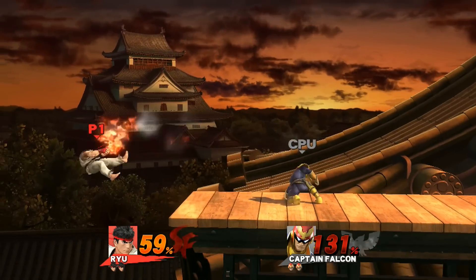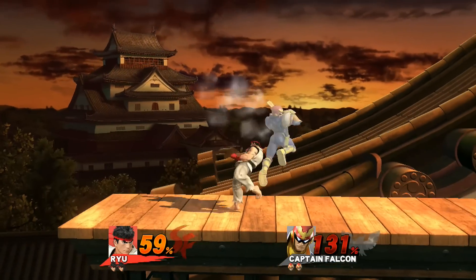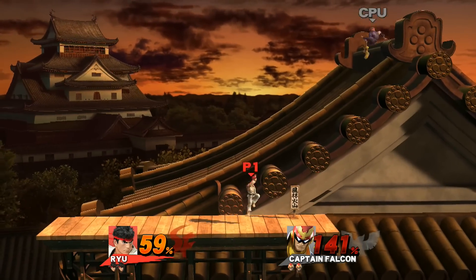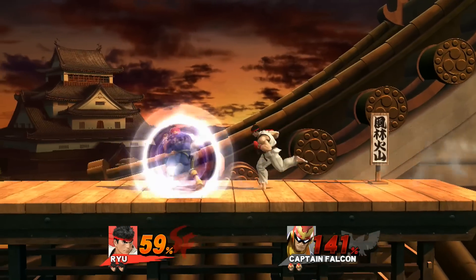That's what the long tornado kick looks like when I input the command. You notice how he actually does this little hop-skip approach thing? That's also from Street Fighter 2.